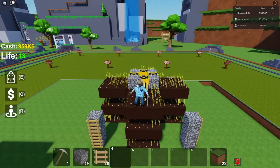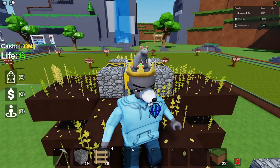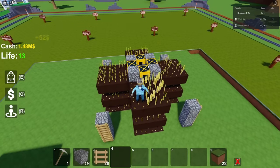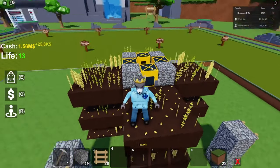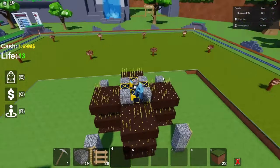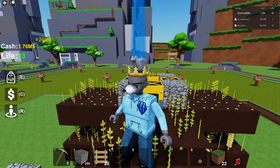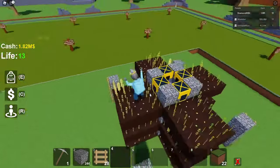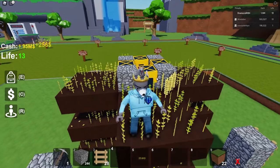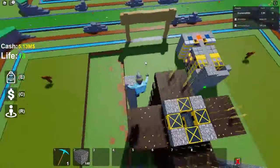Now once you do that, it's going to be a lot easier to build up. What you want to do is build up eight layers — we're at three right now, so five more layers. You don't have to do eight layers, but eight layers gets you a lot of money and then you can start getting melons really easily as well. That's why I like to do eight.